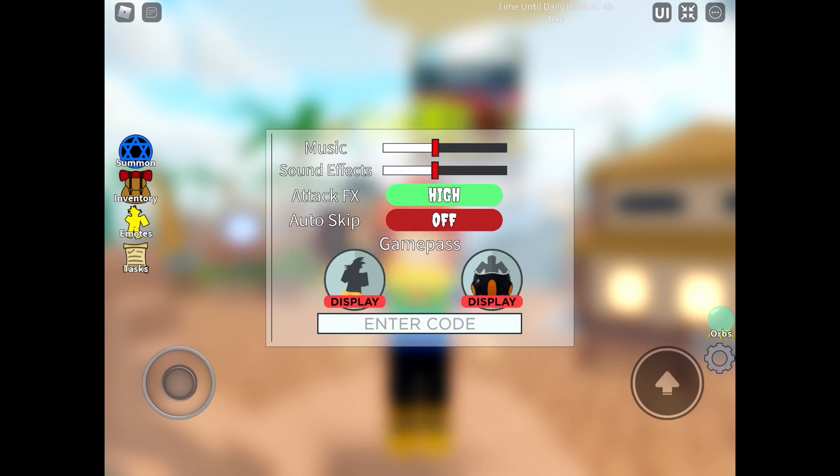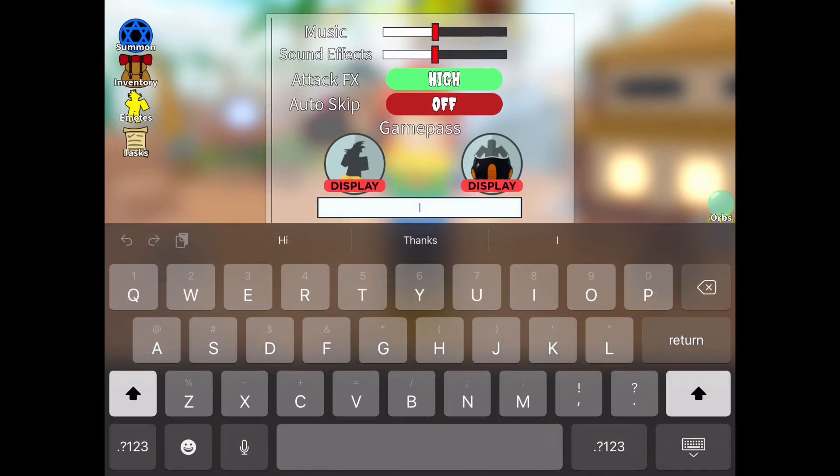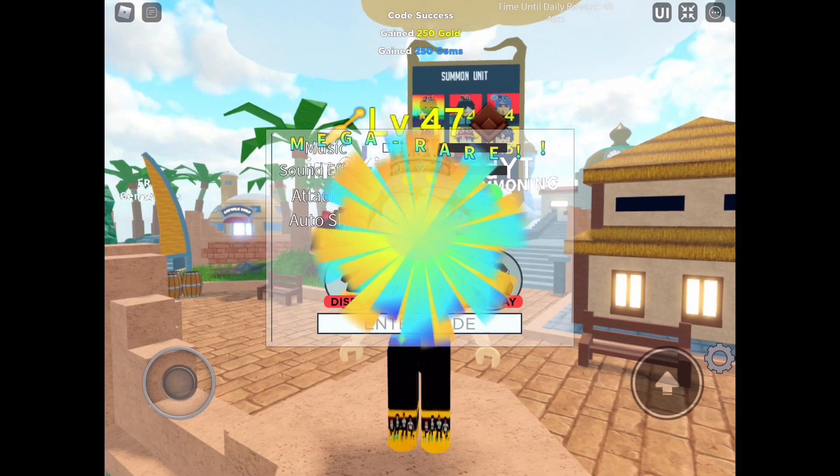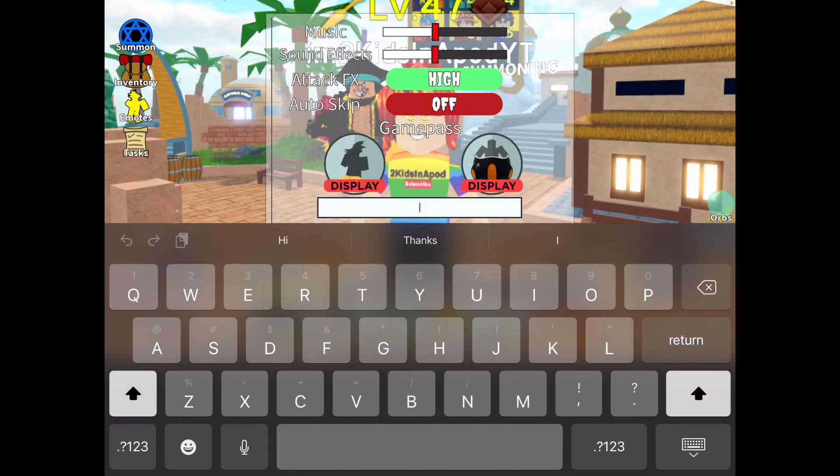Now the next working free code is number four: T-H-O-F-J-U-L-Y-A-U-P-D-A-T-E — 4th of July update. Yay! I'm using my alt account on this one because this is my best one with the best unit.